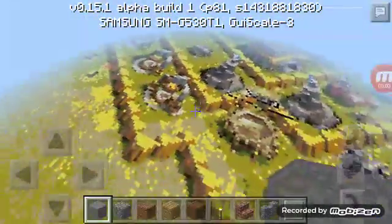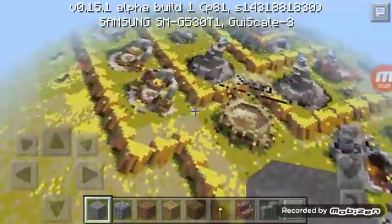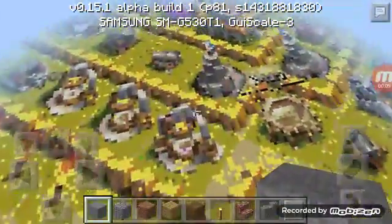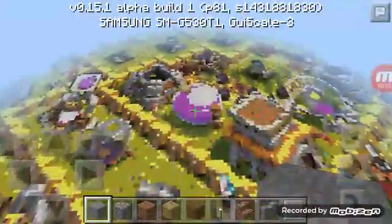Hey guys, I found this in a map — it's Clash of Clans pixel art. Look at this, so cool! There's the wizard tower, the elixir storage.